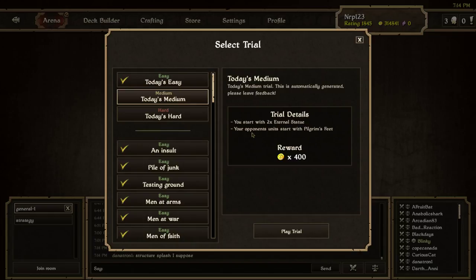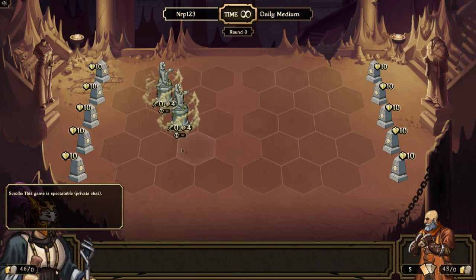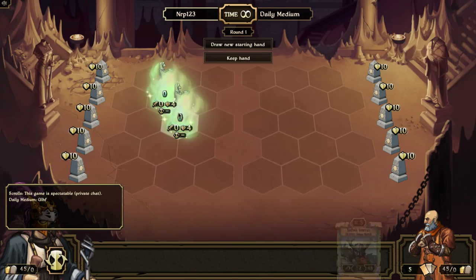I start with two eternal statues — two nice little walls — and my opponent's units have pilgrim's feet, which means they have magic armor and they'll keep healing when they move. Not too bad. I'll use the same deck. This is annoying — they're like in the middle of the board here.